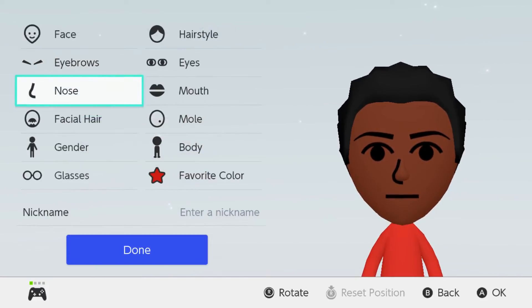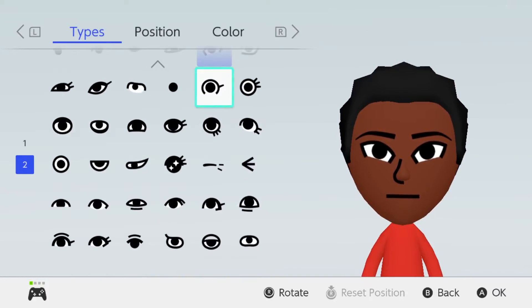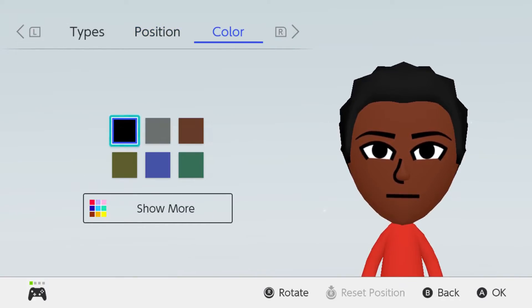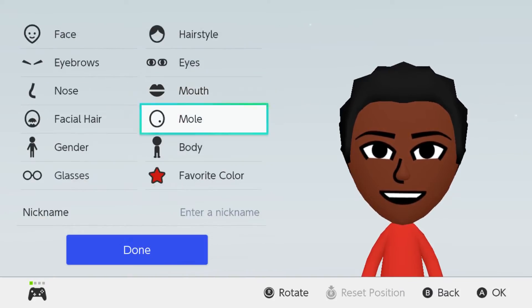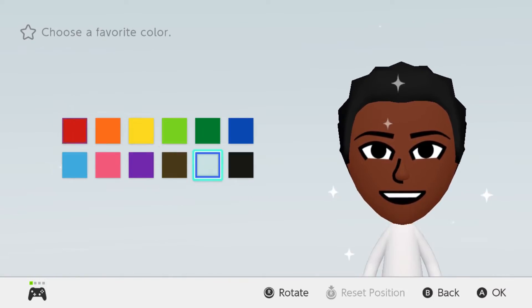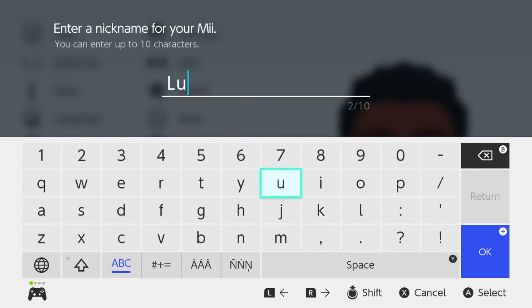For his eyes we're going to go ahead and use these eyes, rotate them once, and then move them up. The color is just going to stay black. The nose can stay the same, then we're going to give him this smile, and then make him a little bit taller and a little bit skinnier. For the color we're going to go with white — and there is Lucas.